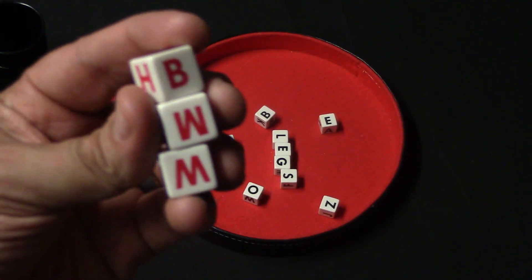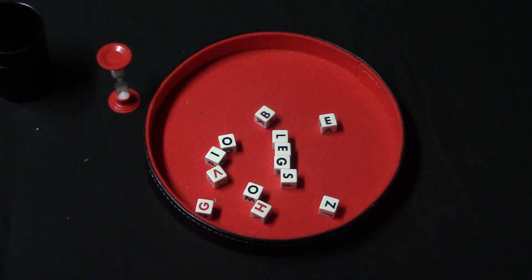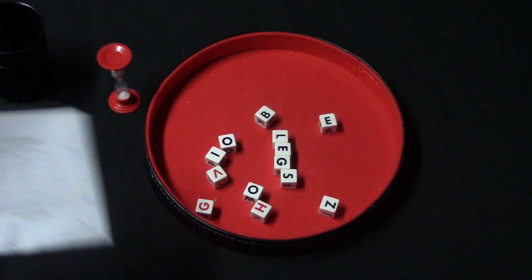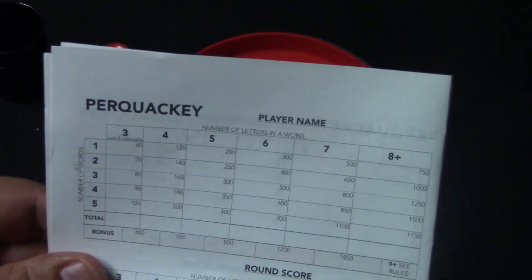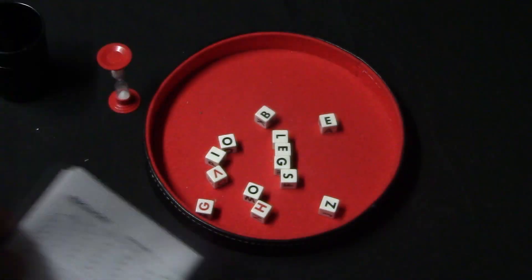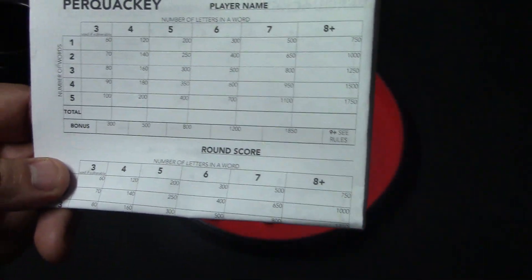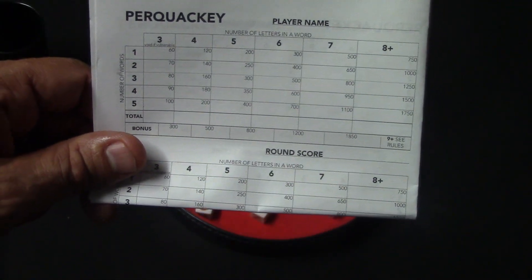Where the red dice come in: after you've scored 2,000 or more points, you add them into the mix and roll them along with the black dice. The deal with that is you're not able to do any three-letter words, and you also have to score a minimum of 500 points on your turn. If you fail to do that, you lose 500 points, and any words you did make you lose the points for those too — so you'll basically end up with negative 500.